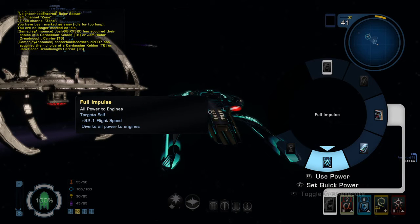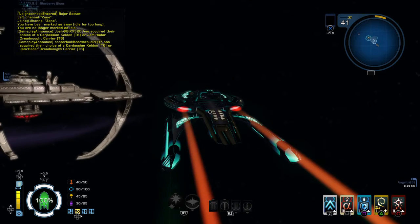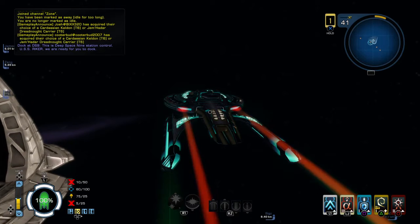So say if I want to have the full impulse assigned, if I press down on the L stick, it assigns it to that. So I just press L1, and it gives me full impulse. I don't want to go to DS9, because it's a shitbox.